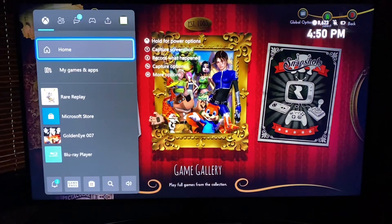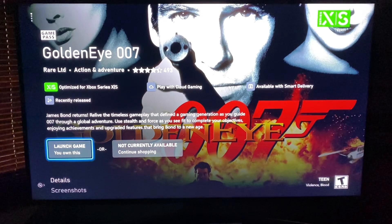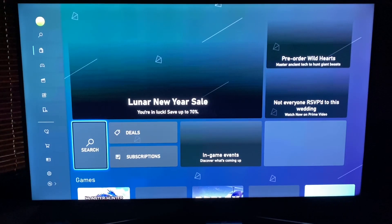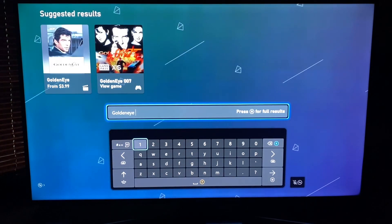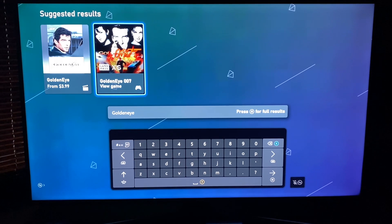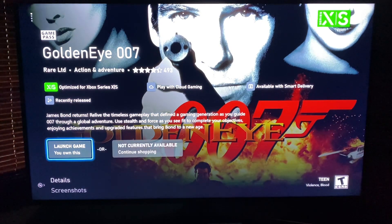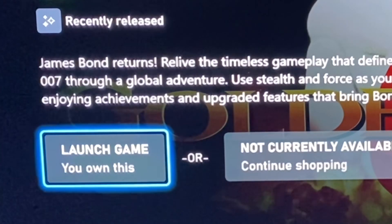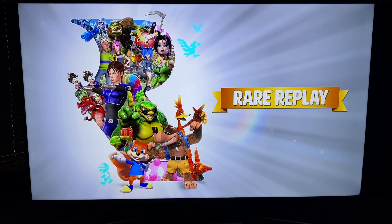Well, what you gotta do is go to the Microsoft Store. So we're here at the store — what you do is search for it, and boom, it'll be right there. Hit it and I just downloaded it. It'll say down in the corner where the launch button is — just hit Download and it'll download and you'll be good to go.